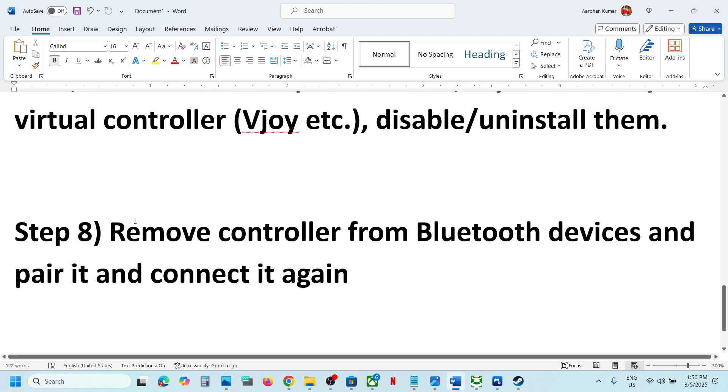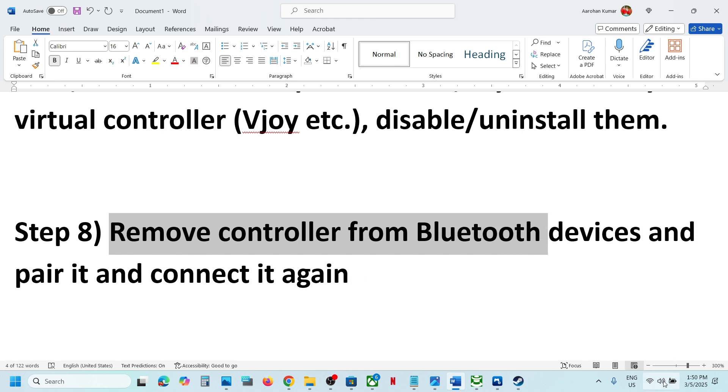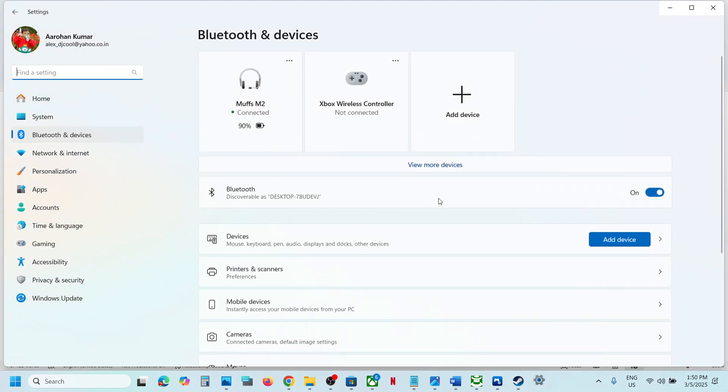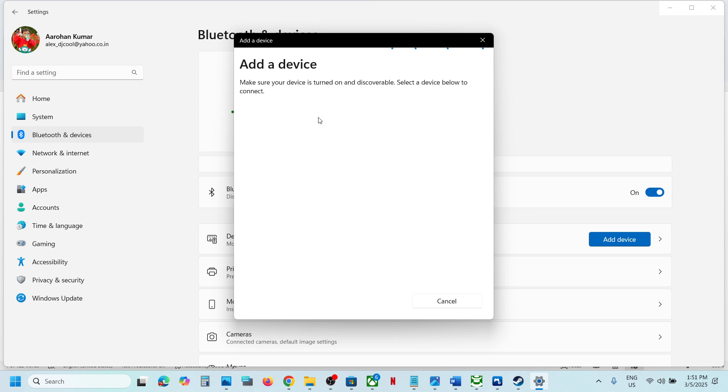The next step is to remove the controller from Bluetooth devices and re-pair it. Go to Bluetooth settings, right-click, go to Settings, remove your controller, and then connect it again. Pair it once more, and once the controller is connected, launch the game and check.